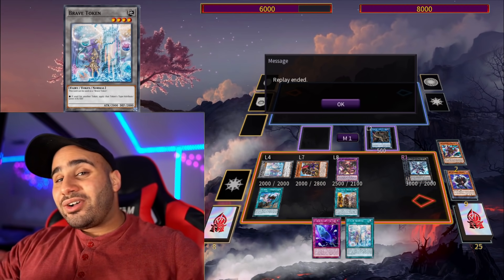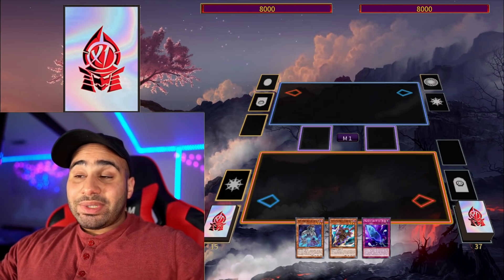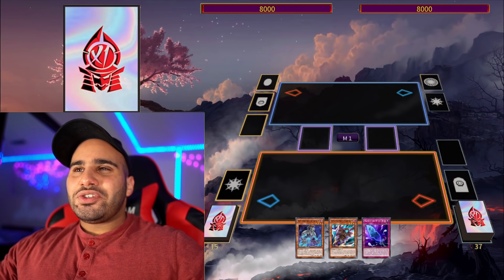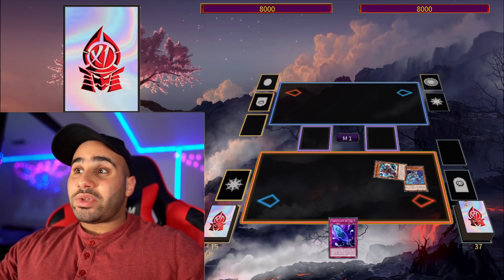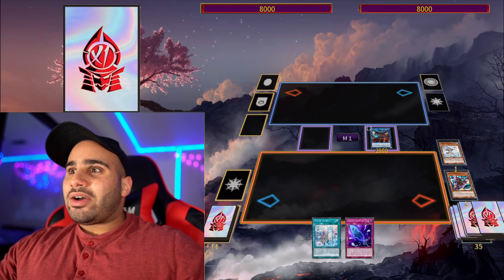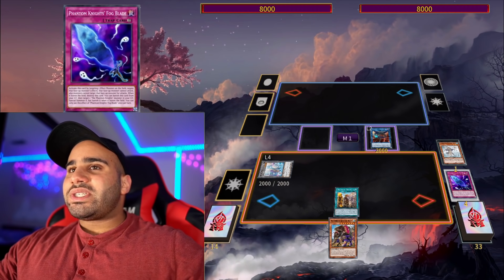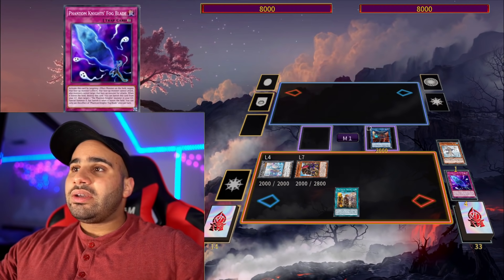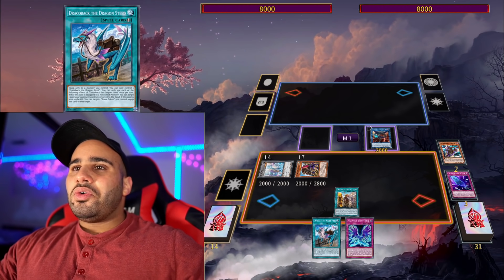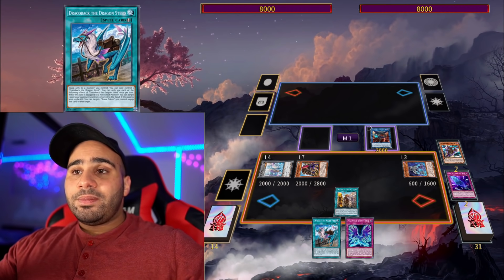Combo number two has the same end board, but I want to showcase how you can not draw the combo one cards and still accomplish the same thing. Normal Summon Torrent Scales without using its effect — you don't want to use it because it'll conflict with Rite of Aramesia. Send for Aquamancer, which gets you to Rite of Aramesia. Activate it, get the Brave Token and Journey of Destiny, search Wandering Gryphon Rider, and discard Fogblade as an extender.